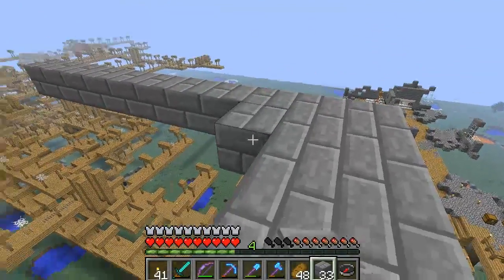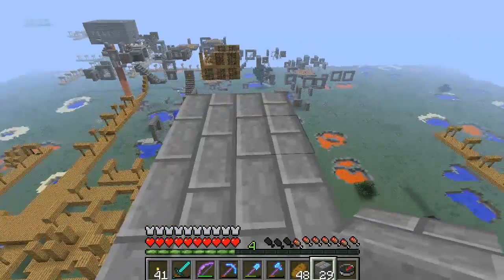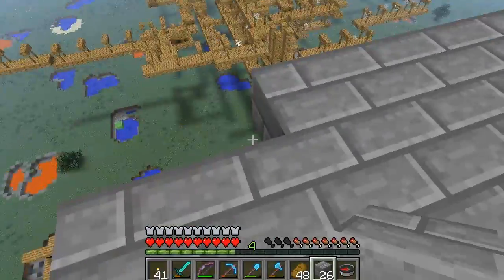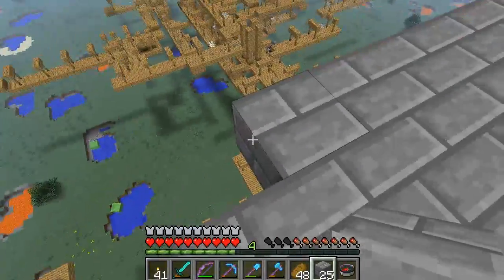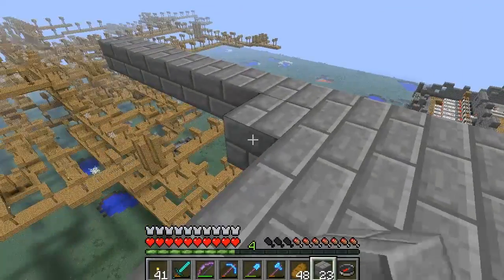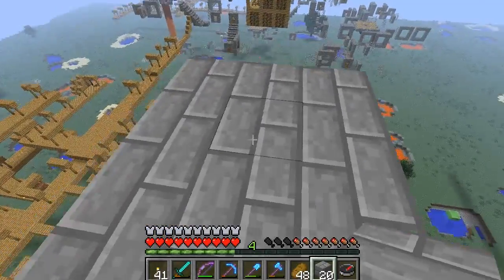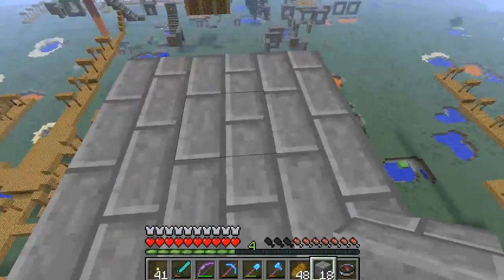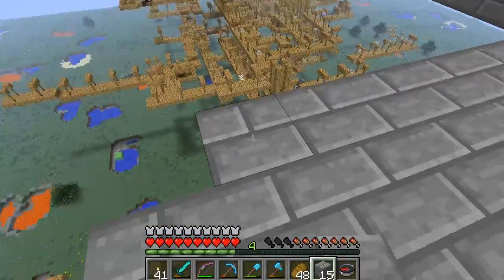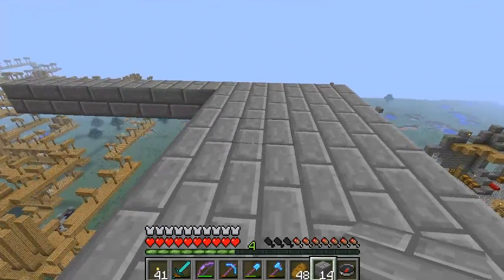I'm going to make this box, fill in the sides, and after that we'll build the details. This system is going to be exactly the same as the one I built in my last let's play, so I'm probably just going to build it with a couple of additions — we're going to add a system for turning it on and off, but that's about all we're going to change.